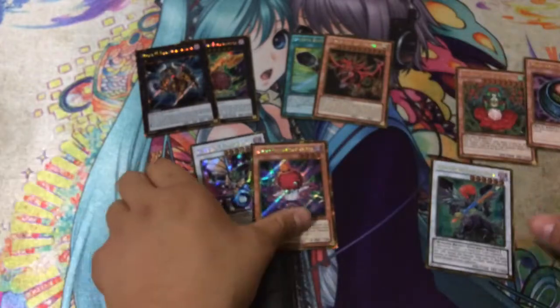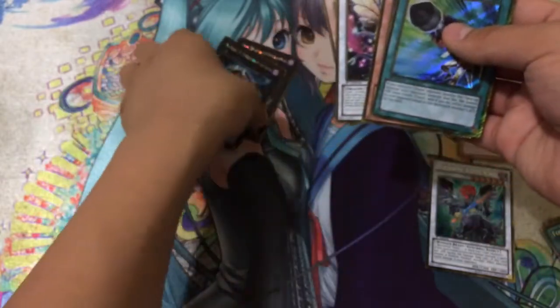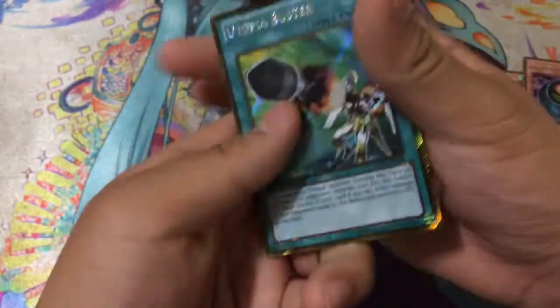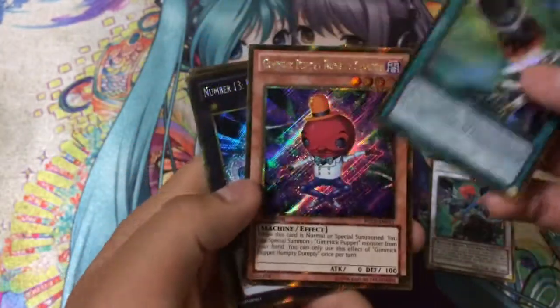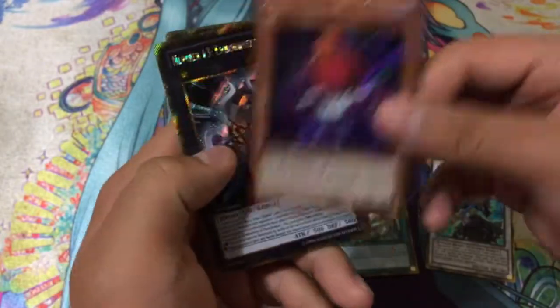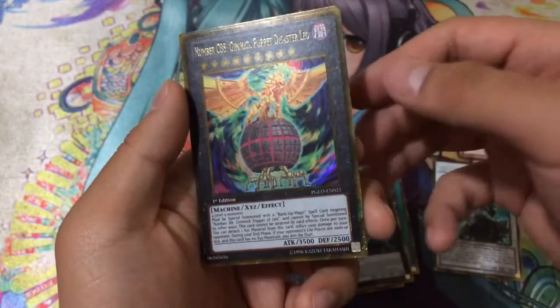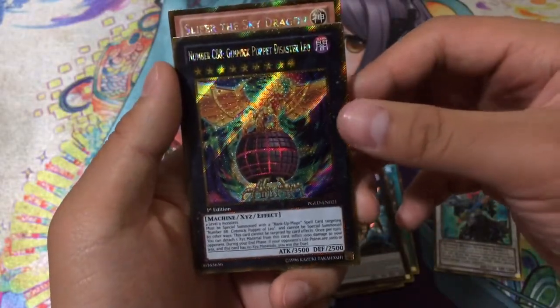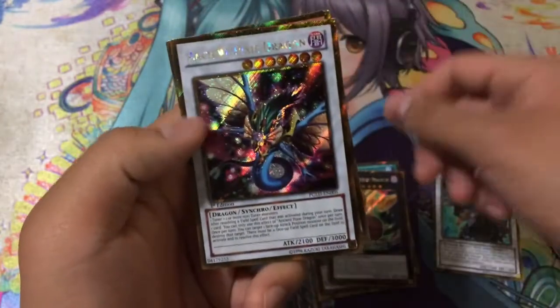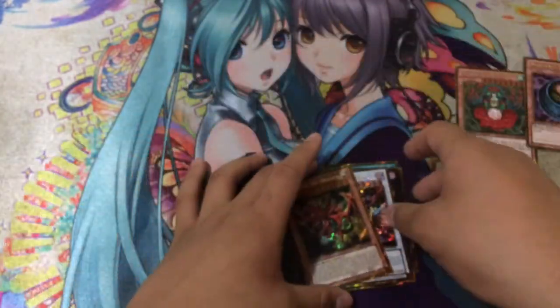For gold secrets, we'll go over them from best to worst in my opinion: Utopia Buster, Gimmick Puppet Humpty Dumpty (again I don't know if he's needed for the Gimmick Puppet deck), Number 13 Embodiment of Crime, Number C88 Gimmick Puppet Disaster Leo, Ancient Pixie Dragon, and Slifer the Sky Dragon. So that's been it for this pack opening.